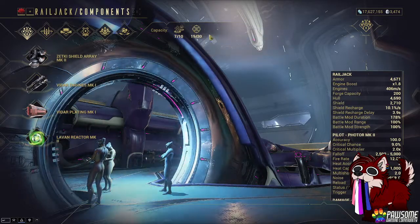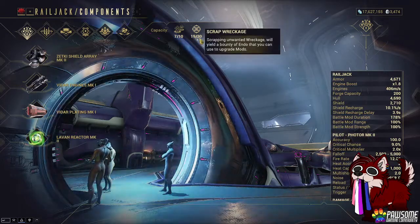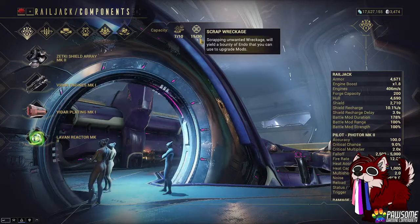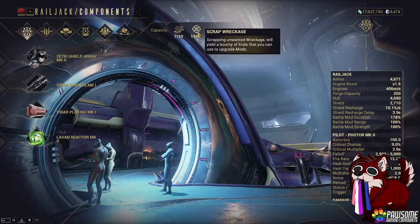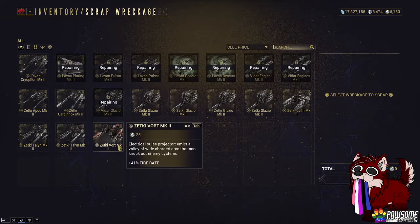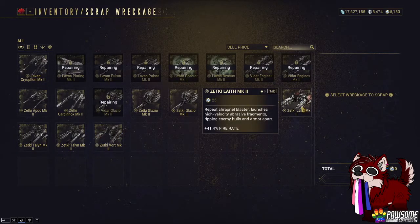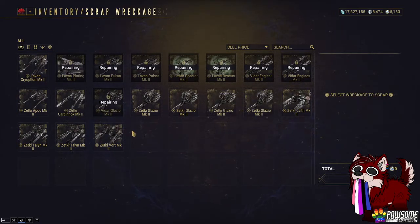That can be found under the Scrap Wreckage right here. As you can see, we have 19 out of 30. This is the current limit — I don't know exactly if that is limited by your MR or what's going on there, but this is currently my limit. If I click on this right here, you can actually see anything I have currently repairing. And I have any wreckage that I've gotten from missions. This is where you can see everything you've gotten from a mission, and this is where you can scrap it if you'd like. I haven't scrapped all of this stuff yet — as you can see, there's a couple of MK2s in here, and I'll show you what you can do with them in a moment.